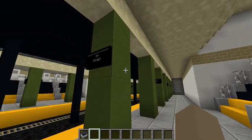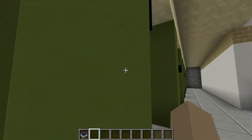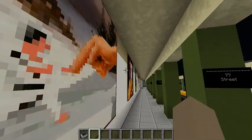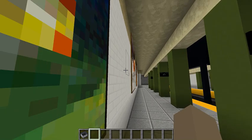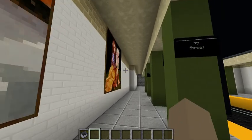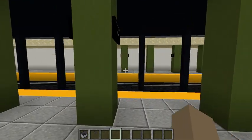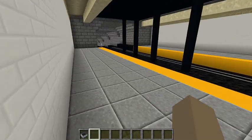Here are the pillars and the platform. The sign says 77th Street. In real life these paintings would be advertisements, but we don't have that in Minecraft, so we just have paintings there. The platform kind of curves here and gets a little thinner.